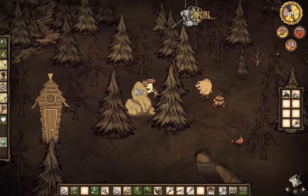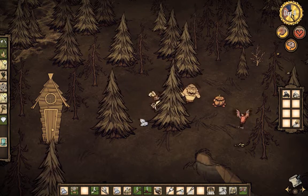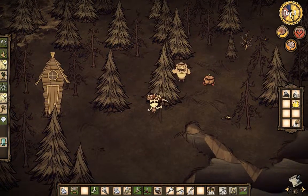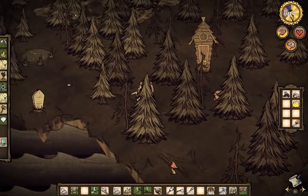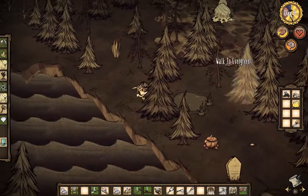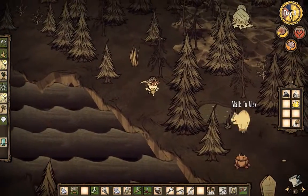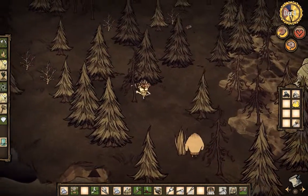On the upside, we found that there's a whole bunch of pig houses down here. Let's pick everything up and move the gold over. There's a grave right down at the bottom here. We're going to have to get back up to our camp to research a shovel.